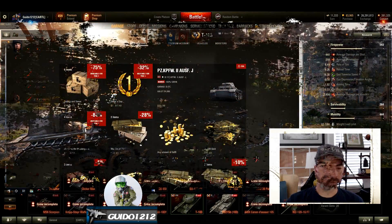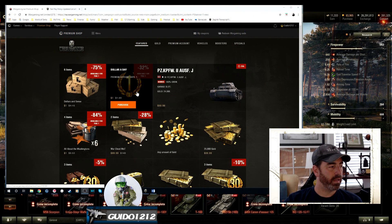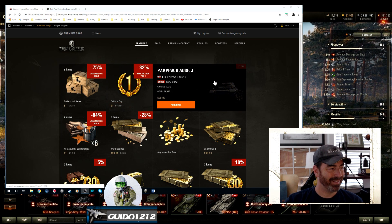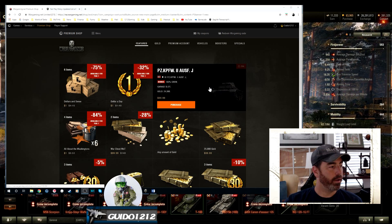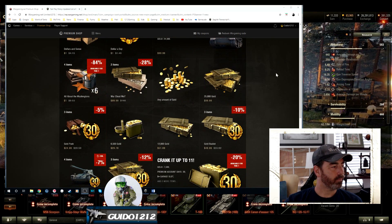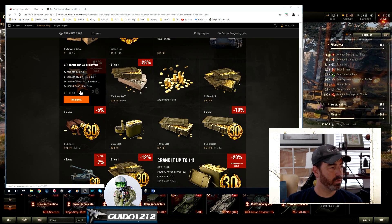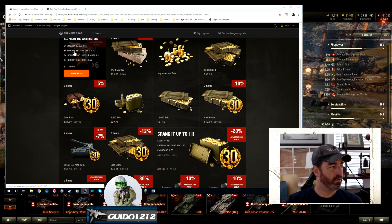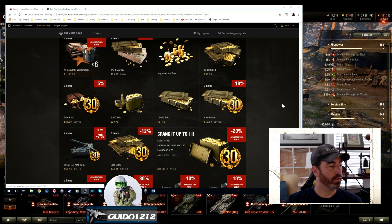Let's take a quick look at the missions and specials. Not a lot going on here. There's this dollar-a-day thing — a day of premium for a dollar, discounted down from $1.49. One dollar to check the game out on premium for a day — not bad. You can get a Panzer 2J for $99 in a big package with a lot of stuff and then the tank on top. There's also 'All About the Washingtons,' which is dollar deals with a bunch of emblems and things. If you're into different emblems and inscriptions, it's a pretty good deal.